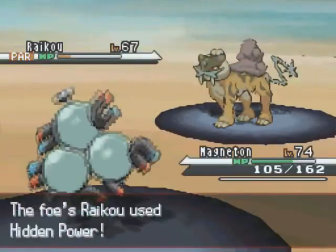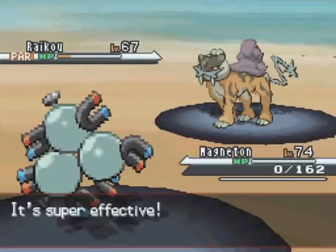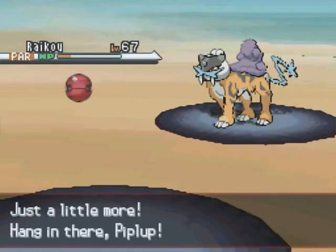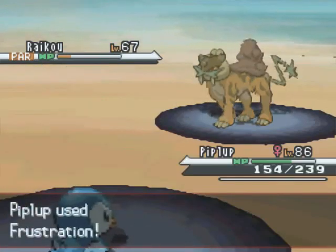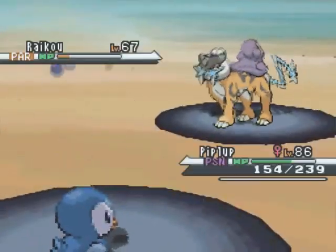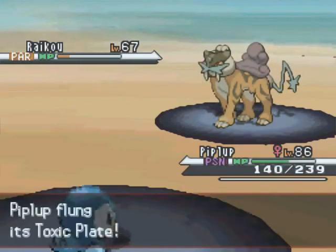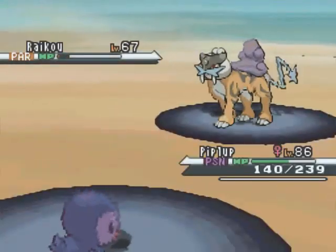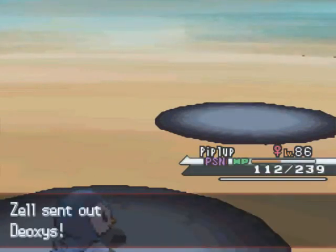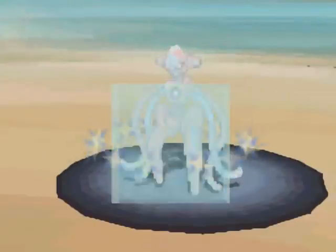Magneton goes for Secret Power again, which is not right at all — it should have been a different Secret Power effect. But it didn't really affect anything in the battle, as the battle doesn't glitch out or anything. I just need to remember that for the future. Piplup is poisoned now, so I go for Fling, flinging my Toxic Orb just because I need to get the KO and Piplup is useless otherwise. Piplup had a really awful move set — if I think of it, I'll post it in the annotations.